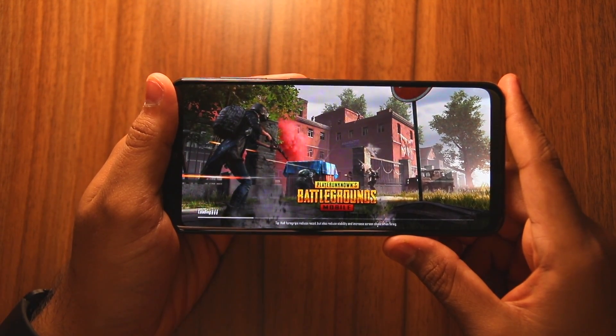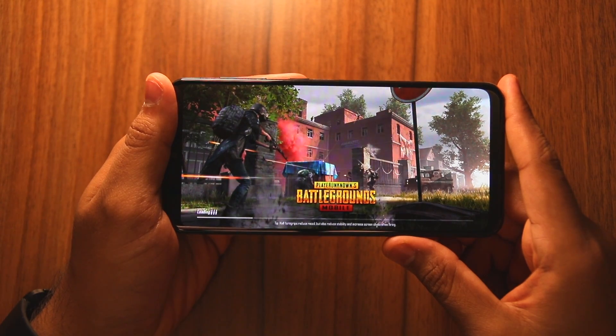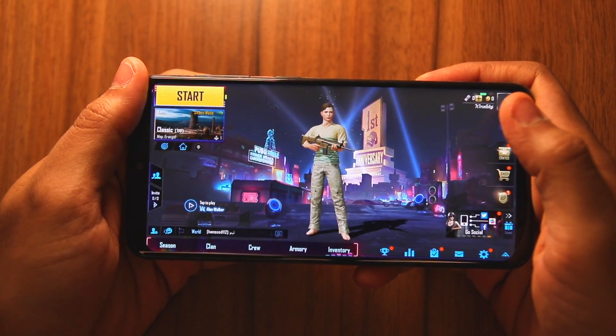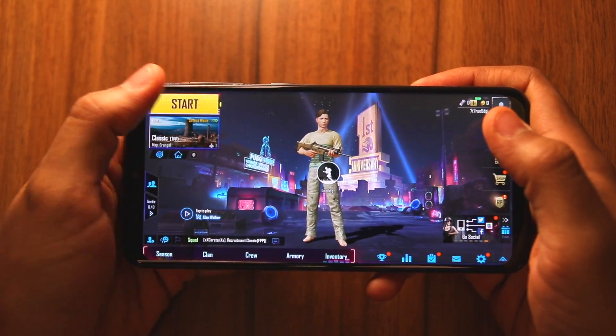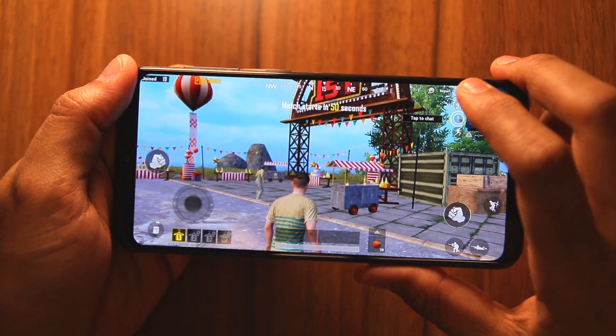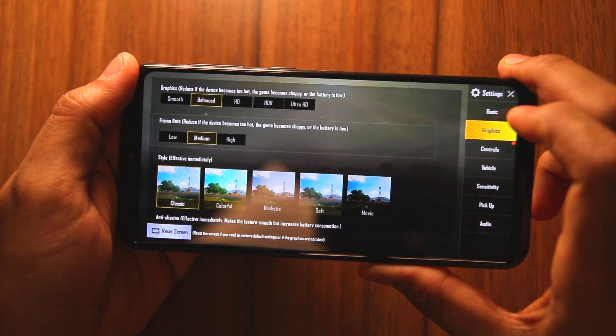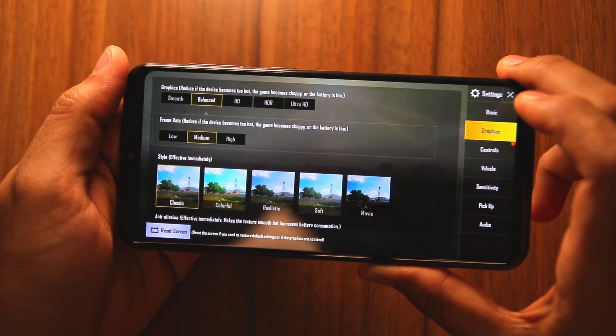You can see the loading time is much more — around 52 seconds when you load the Galaxy A20, as I have seen in my comparison video. By default, PUBG runs on the Galaxy A20 with balanced settings and medium frame rates.